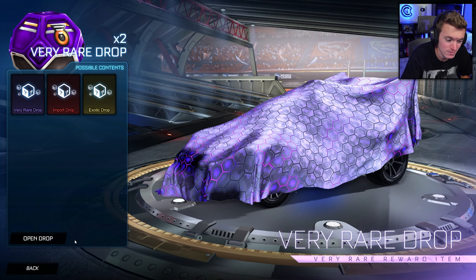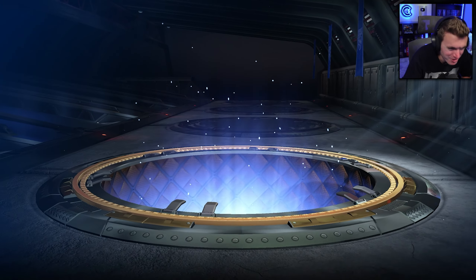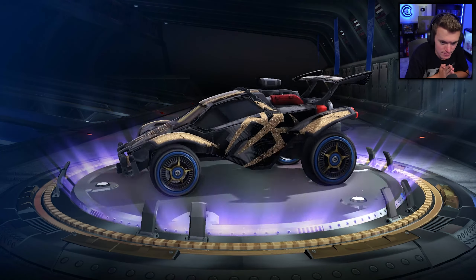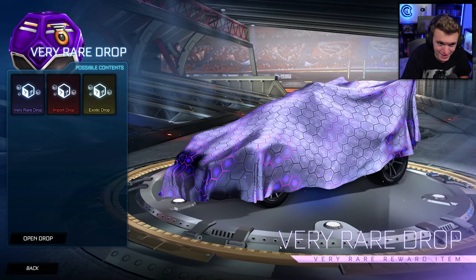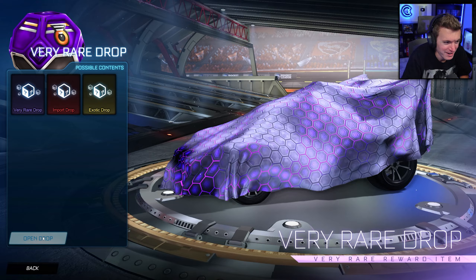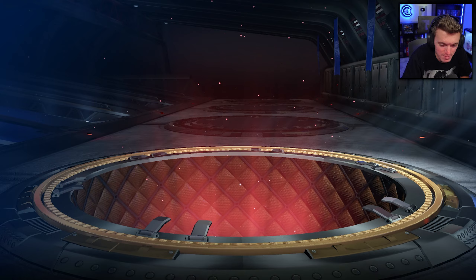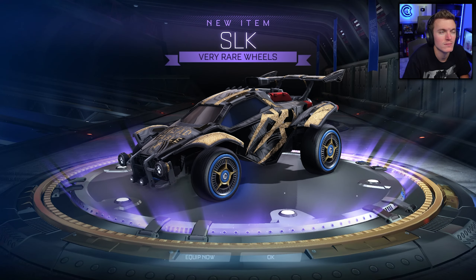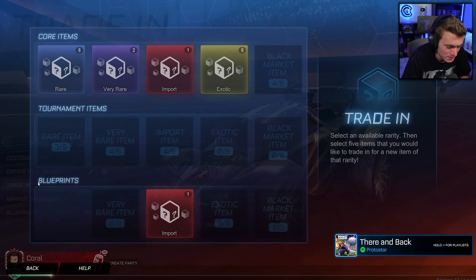Actually, I would rather have very rares just for the trade-up chance at Octane. Don't give me import — just give me very rare. There we go, painted wheel. One more very rare drop — painted wheel, painted black! It's fine. So we're just going to do some little trade-ups here.